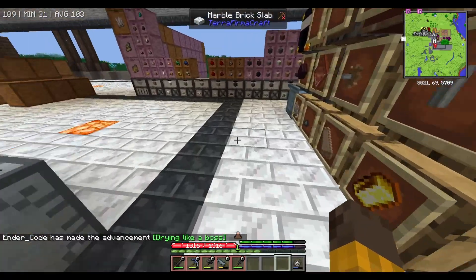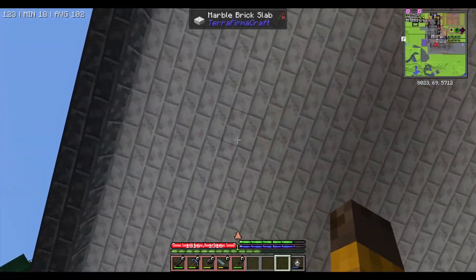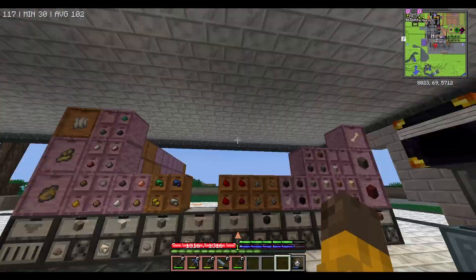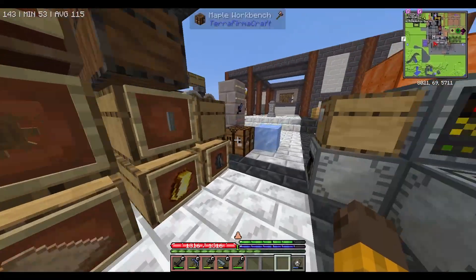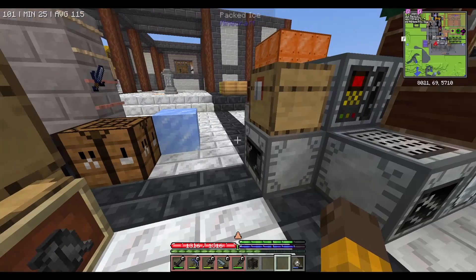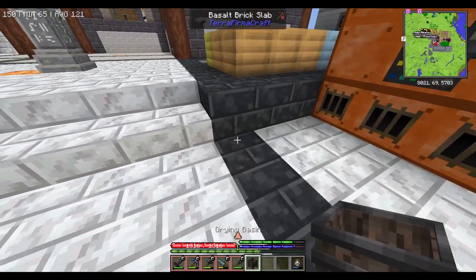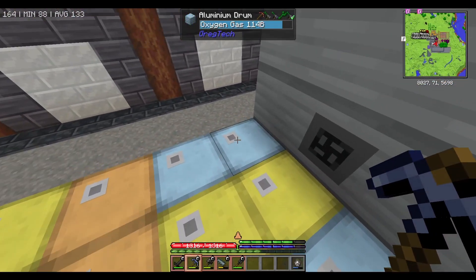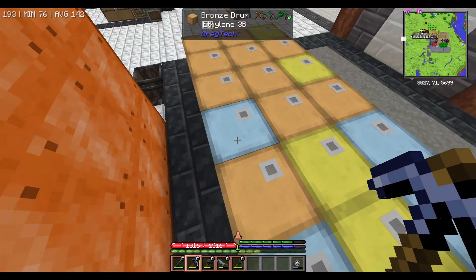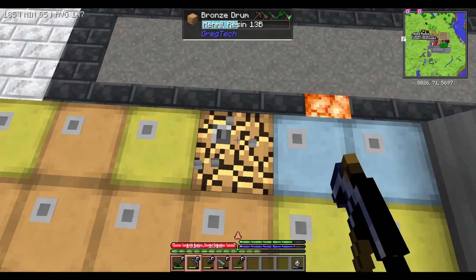Forgot to turn off the continuous crafting - the reason it was ticking is because I needed to mass craft brick slabs and the other one, so I was enabling continuous crafting. Now we have the basin. I think this one is the one that doesn't need energy. Where is it? Yeah, this one.